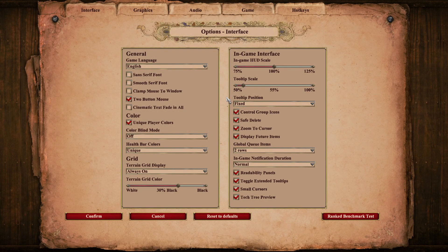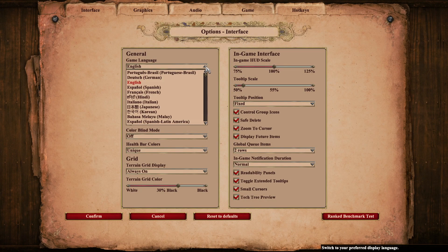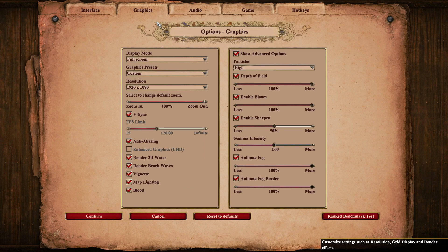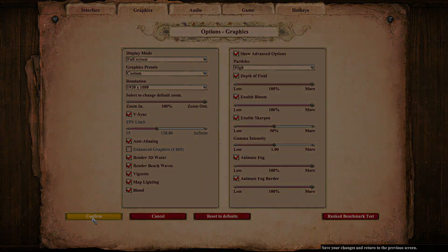Here are two important notes to make sure everything's working well. Make sure your game language is set to English, as the mod has not been translated fully to other languages yet. And if you use the enhanced graphics, uncheck that, as that can cause issues with these files. There will be separate files for the enhanced version — they just haven't been implemented as of recording this video.